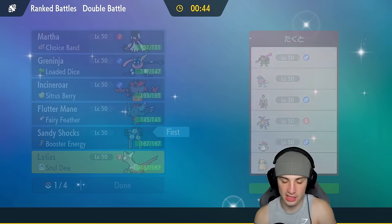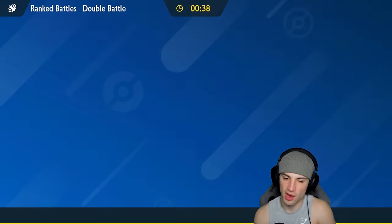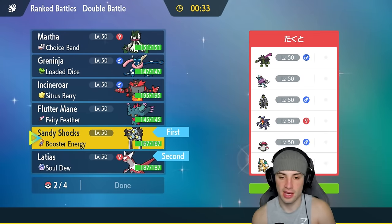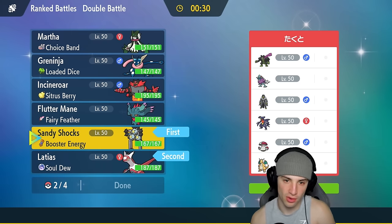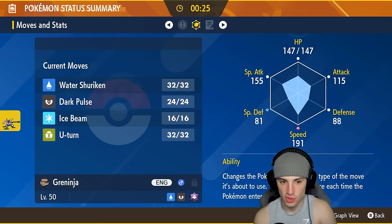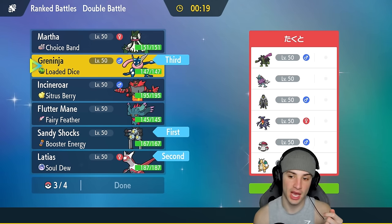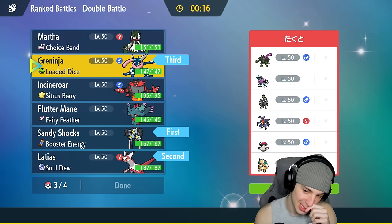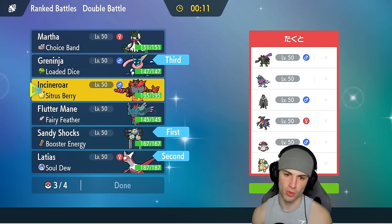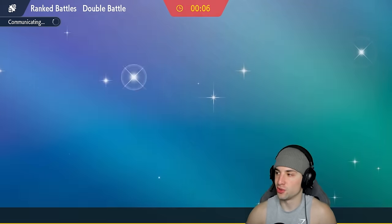Sandy Shocks with Booster Energy into Special Attack is not bad here. Latias has 155 speed — I really want to try to get off Tailwind. Sandy Shocks' Tera type is Grass, which actually helps against Urshifu. So Sandy Shocks and Latias for our lead. In the back I like having Greninja with Ice Beam — four times super effective onto both dragons and super effective onto Amoonguss. Flutter Mane rounds out the team, we're not bringing Meowscarada here.